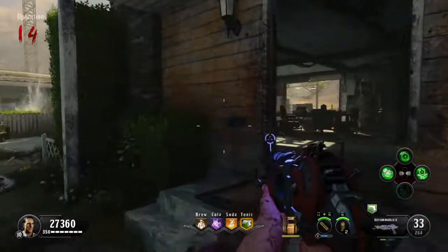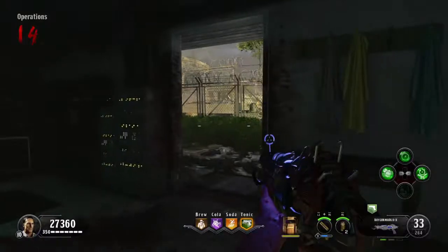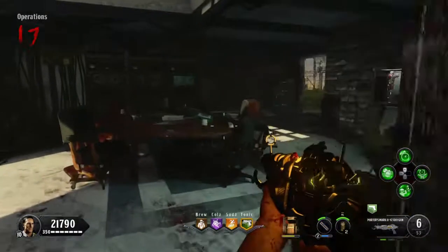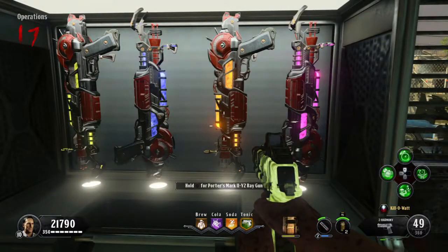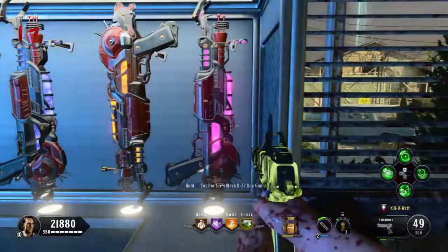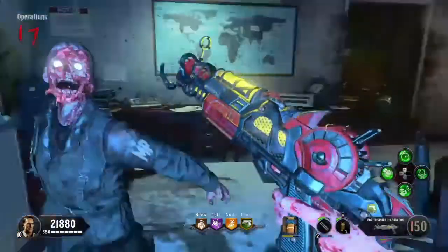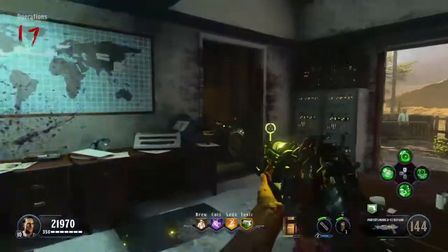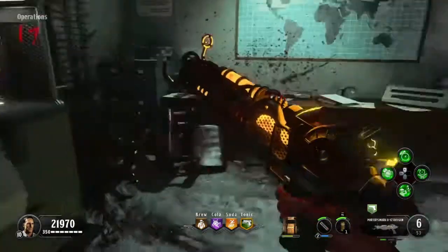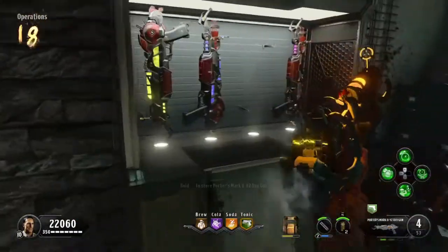If you guys have a ray gun in your inventory and want to change it out for another one, all you have to do is come back to the cabinet where you got your frames and hold square on PlayStation to put down the ray gun. They will always be in the VXYZ order from left to right. They can be exchanged between players on four player, and you can retrieve or exchange them on solo simply by coming to this cabinet.